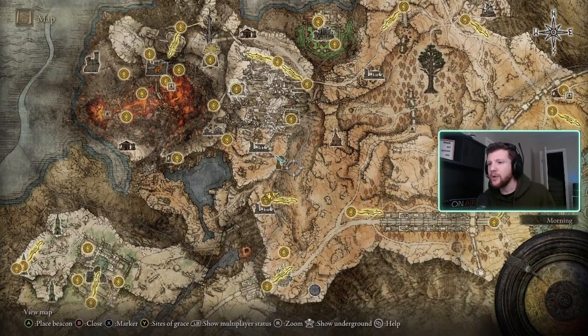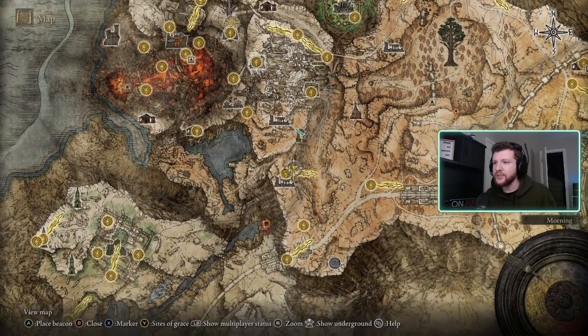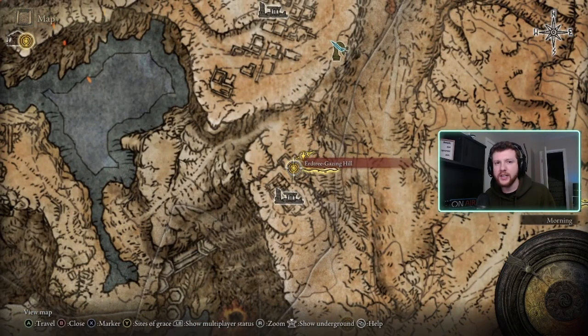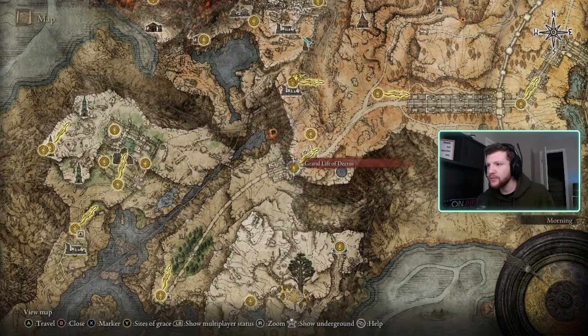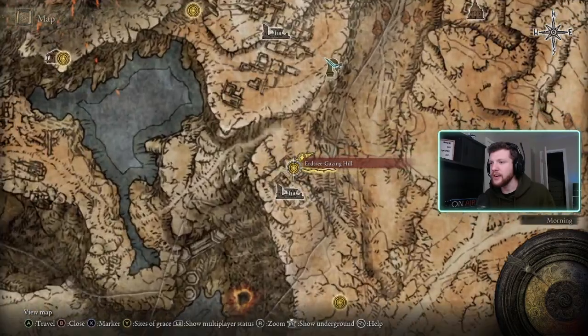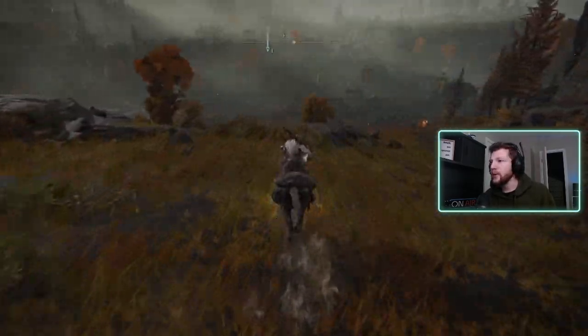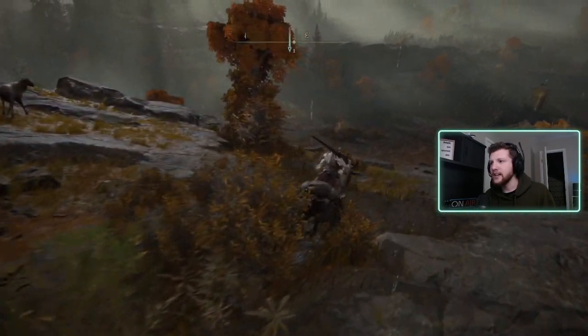It's going to be in the Old Altus Tunnel. There's a little hidden wall in there. But in case you haven't unlocked it yet, I'm just going to start from this site of grace right here, which you get to from the Grand Lift of Dectus, and it's literally right over here. So I'm going to start from here and just basically work my way there, so you can see exactly how to get there.